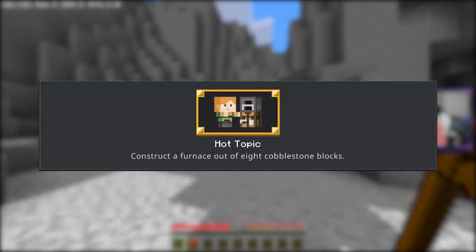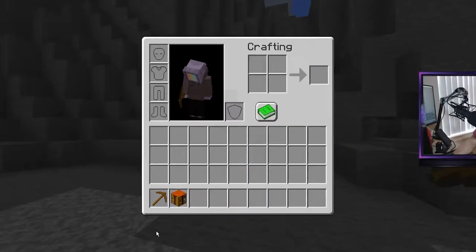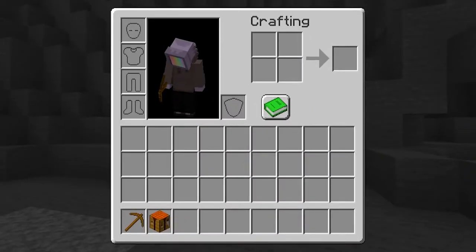You're going to need a couple things to get this achievement: any kind of pickaxe — it doesn't matter, it doesn't have to be wood or stone, it could be any kind — and a crafting table.